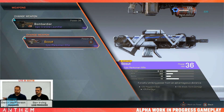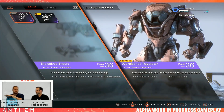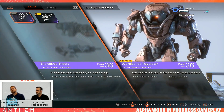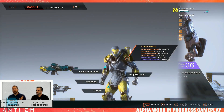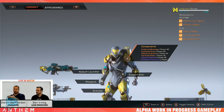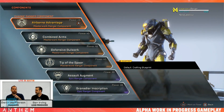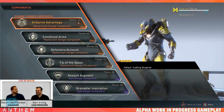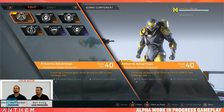Here's a close-up of the scout rifle — anybody can use it. You see the damage, RPM, ammo, optimal range, what it can do, and three intrinsic perks attached to that specific weapon. Components are very essential to the javelin. You can tailor and customize them for your play style — they're the attributes that define what your javelin will be able to do during combat and how it will react to your teammates. The inscriptions on components will help you get more ammo, deal more damage, build resistance, or get your shield back quicker.